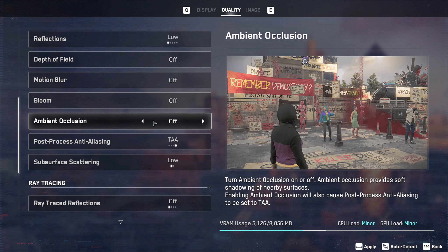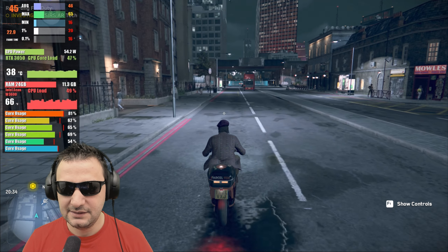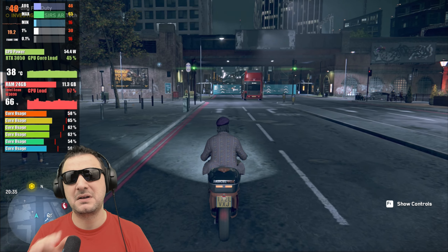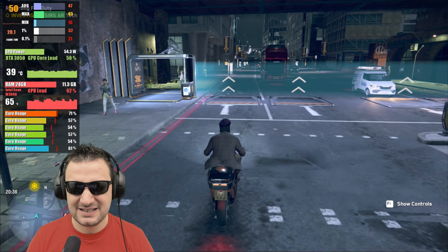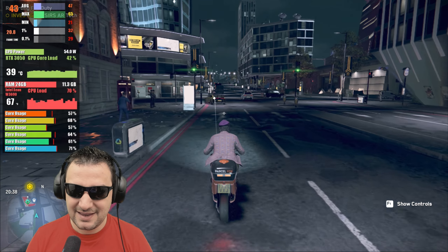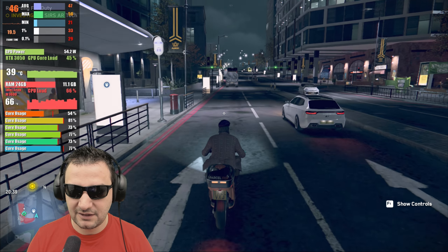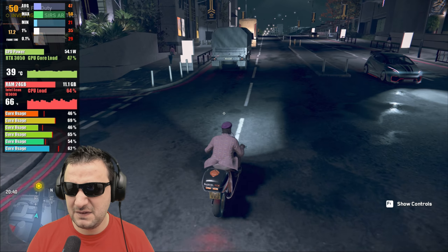Geometry on High, everything enabled. This looks like a low preset — texture filtering on low. TSR, DLSS — let's put it on Performance. This is not that bad, 46 FPS. Comparing to Cyberpunk, I think it's in the same range. 16 minimums and 32 on 1% — not that great. 11.3GB of system RAM used — it's okay — but you can see the CPU is getting maxed out.